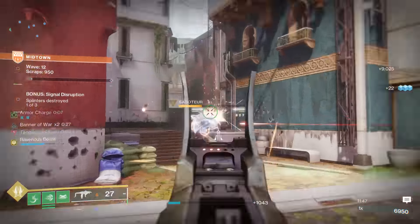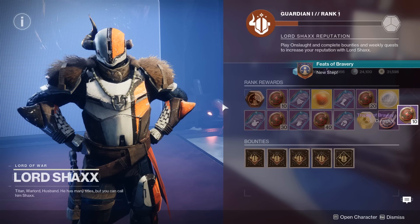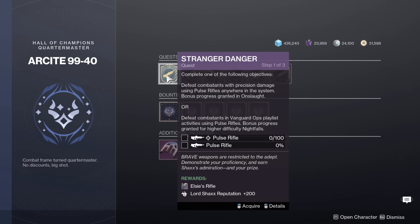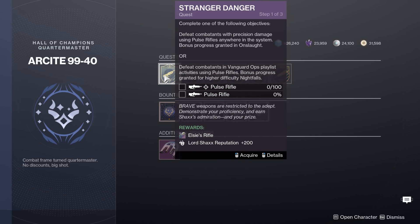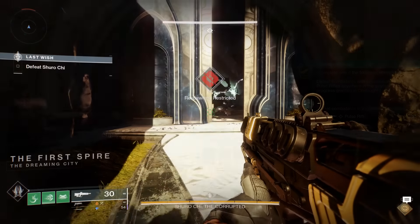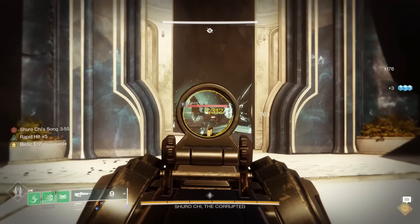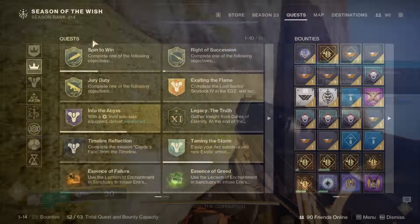In the introductory quest that you're going to get with Into the Light, it's going to take you to talk to Shaxx, you're going to have to do a little bit of the Onslaught game mode, and then you're going to be presented with this screen on the Arsight vendor. It is going to be 6 main quests to actually acquire these Brave Arsenal weapons. And all of these quests have the same method of completion, with 2 different alternate pathways.